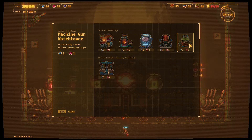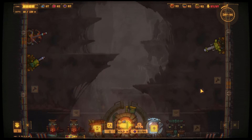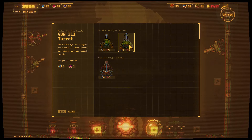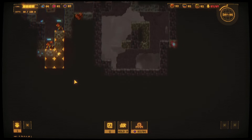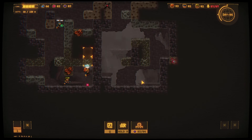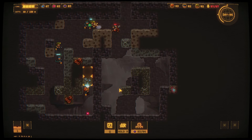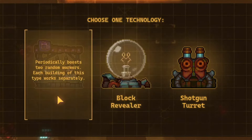It periodically shoots bullets to the night — is it able to move, is the question. If not, I may just go machine gun turret on the right. It's kind of expensive. Let's upgrade that one. Do I not have enough coal yet? Where is this last piece? Right there. Next channels have been found — shotgun turret, block revealer. Activate the down ability so you don't have fog of war — that's kind of nice.